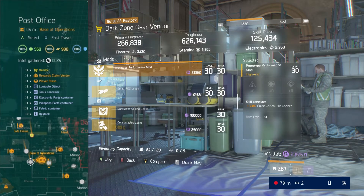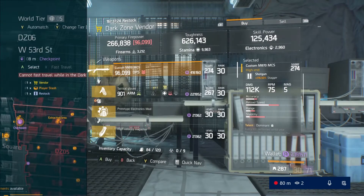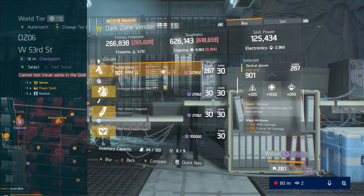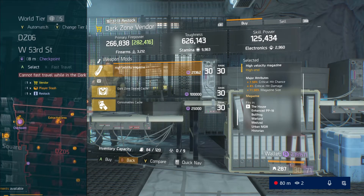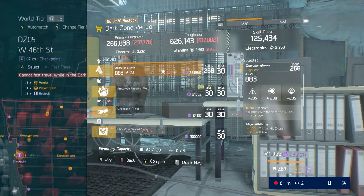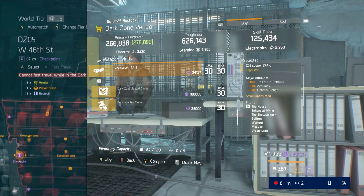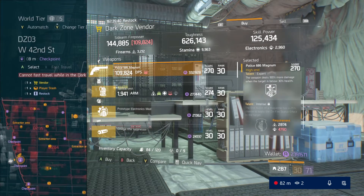That's all the checkpoints that lead into the Dark Zone and then all the safe rooms in the Dark Zone and this vendor of course. If you're new to the channel, we do a separate video for all of the open world vendors and within both videos we do featured items. When that pops up, that's how you know it's a featured item which is definitely worth a second look, and we do that for both the open world and the Dark Zone.